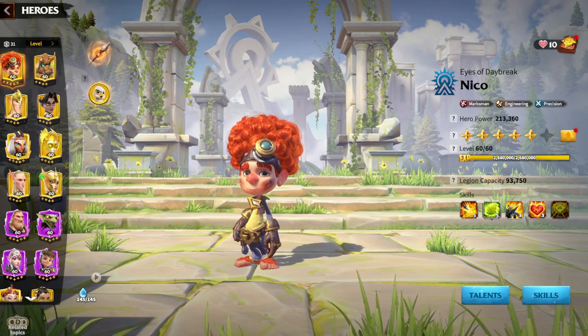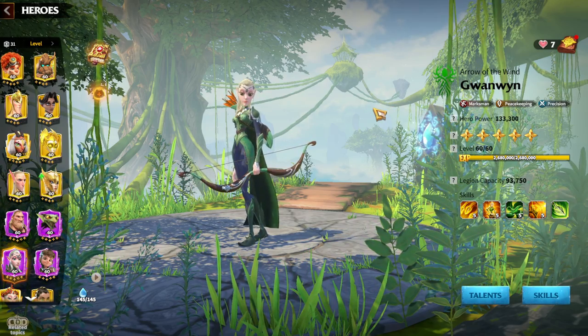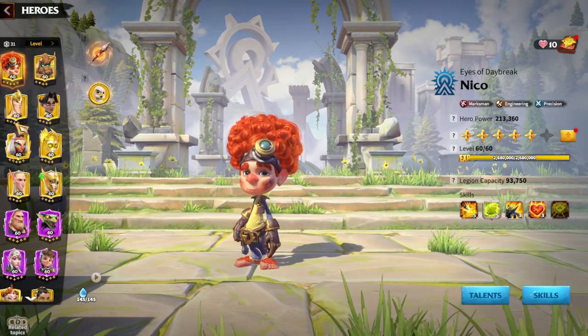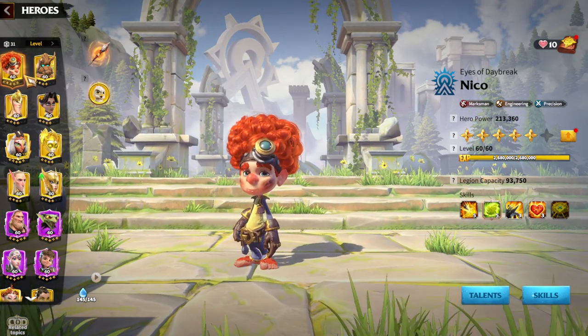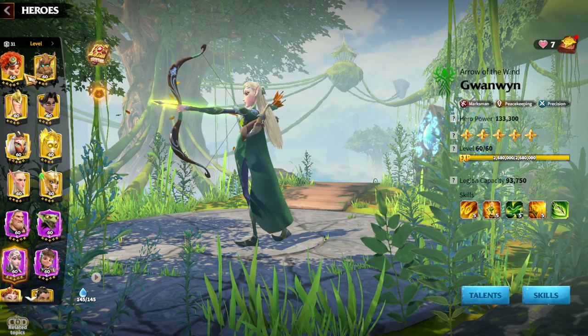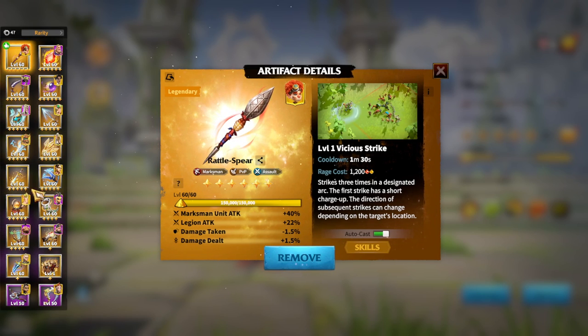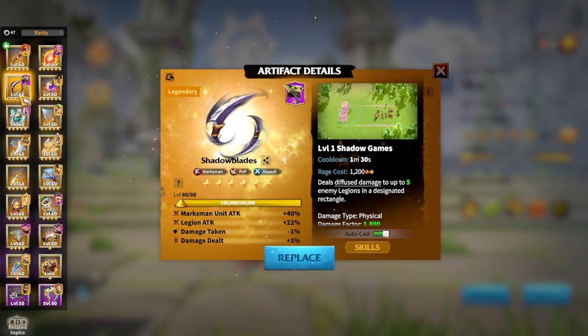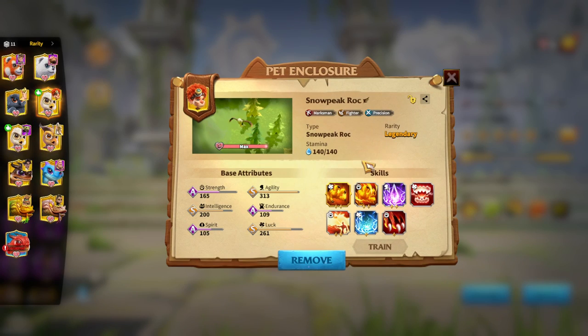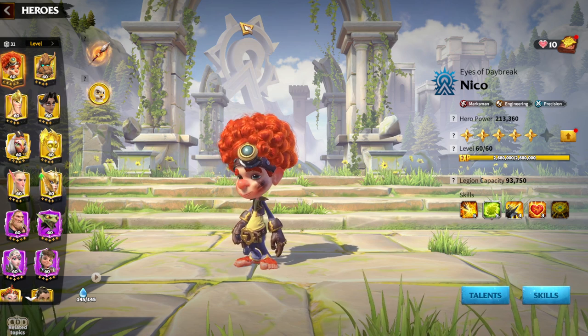One bad thing about Niko is that the second skill is an engineering skill, which is pretty useless in PvP. Niko and Gwenwin is much stronger in PvP compared to Gwenwin and Craig, and also great for behemoth battles. Once you get a legendary artifact — if it's Shadow Blades — put it on Niko and Gwenwin, pair it with Snow Peak Rock, and you're moving in the right direction.